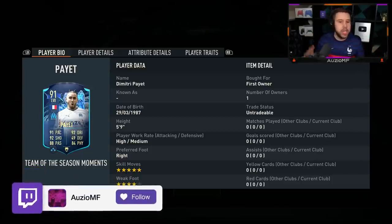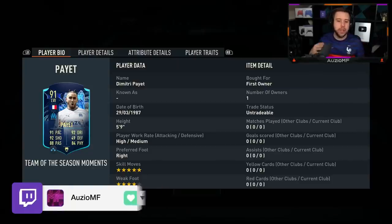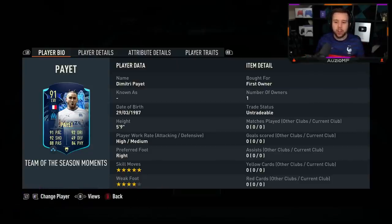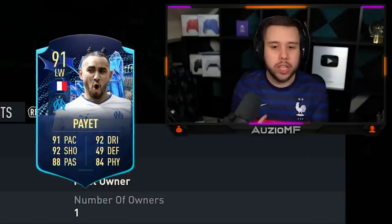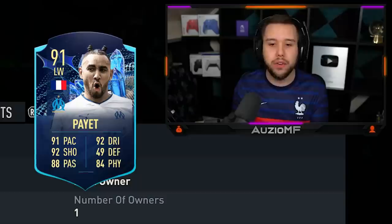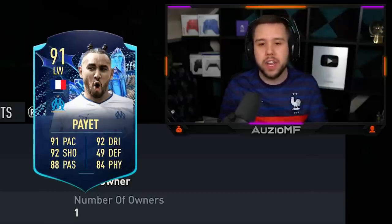The card looks exceptional — they gave him 5-star skill moves, a 4-star weak foot. He is right-footed with high/medium work rates and he is a 5-foot-9 player. The card itself is a 91 overall with 91 pace, 92 dribbling, 92 shooting, 88 passing, 84 physicals, and 49 defending.